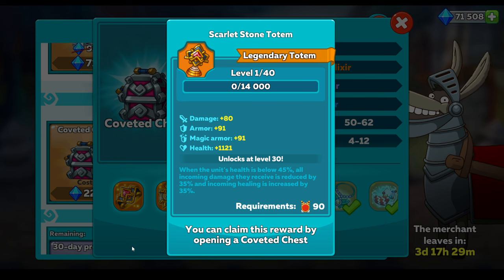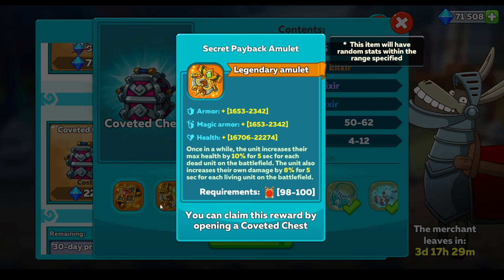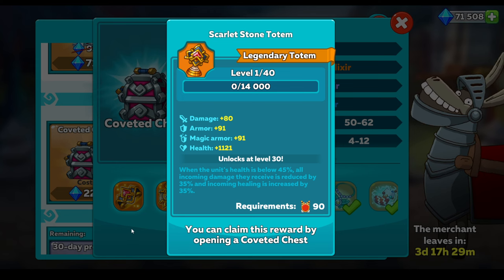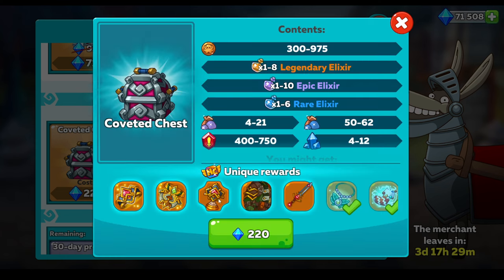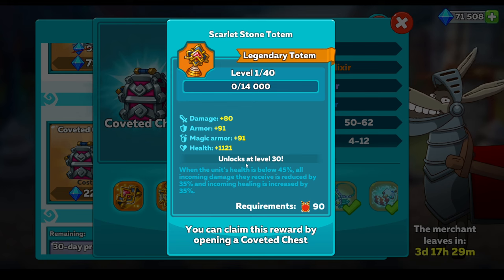The totem - when the unit's health is below 45%, all incoming damage they receive is reduced by 35% and incoming healing is increased by 35%. I'm not interested in even talking about that. Totems in general are not that good - only the ones that burst damage in the lower thrones, TR6, 5, and so on. Certainly in the lower end they are very good, because a lot of totems cast on first attack or within the first 4 seconds of the fight. But this one - definitely way, way better totems out there than this one.